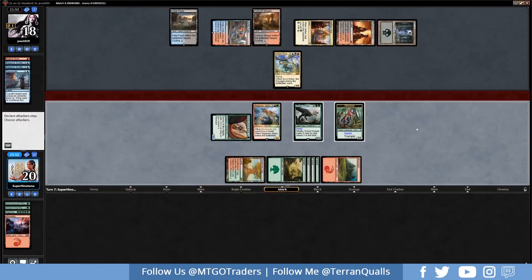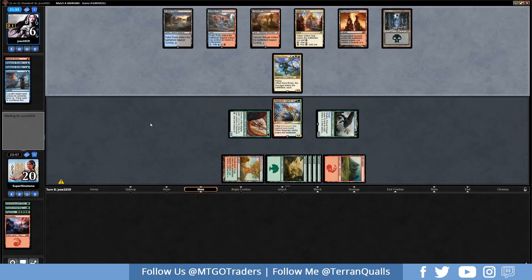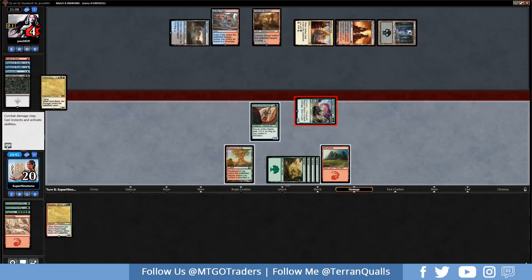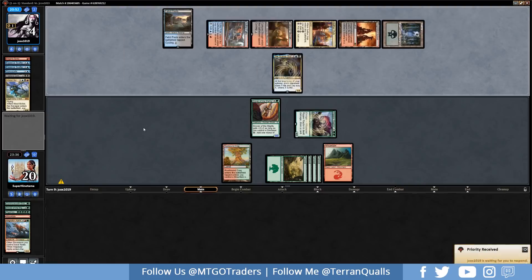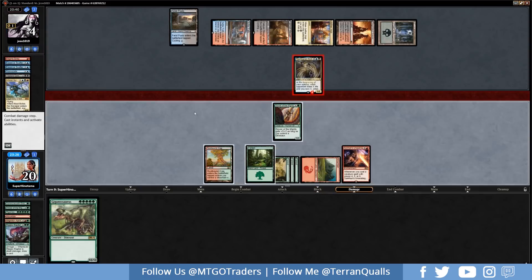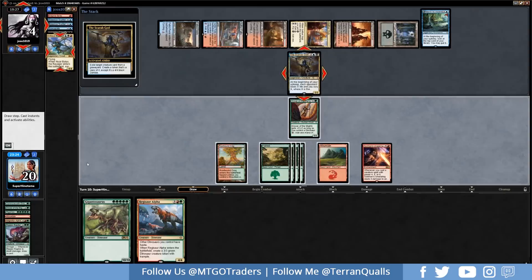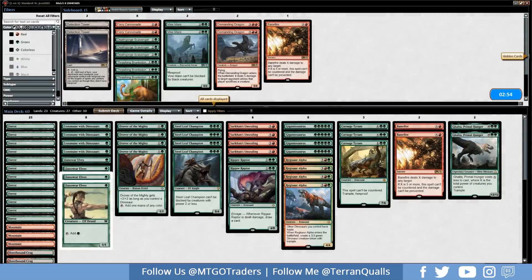They block the 3/3 trampler, taking 12, going down to 6. Opponent has three cards in hand — I'm assuming a Vraska's Contempt, and they do cast it on Ghalta. Ripjaw Raptor off the top — all our creatures are value creatures. We swing in for 8, doing another point of damage. Nicol Bolas dying, putting them down to 4. Sarkhan's Unsealing comes out. We attack with Ripjaw Raptor, draw a card, then get Gigantosaurus. They go for Search for Azcanta, then Nicol Bolas on our draw step, but it's too late. We cast Gigantosaurus and Sarkhan's Unsealing deals 4 damage to their face immediately on cast. That does it for game 1.